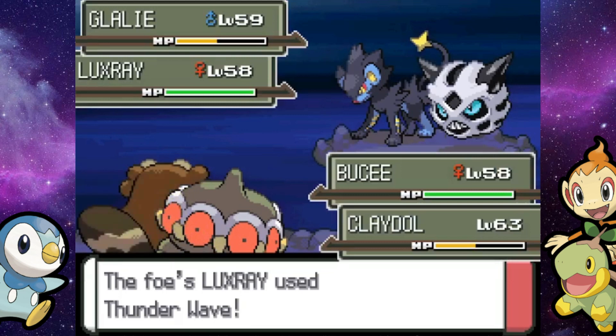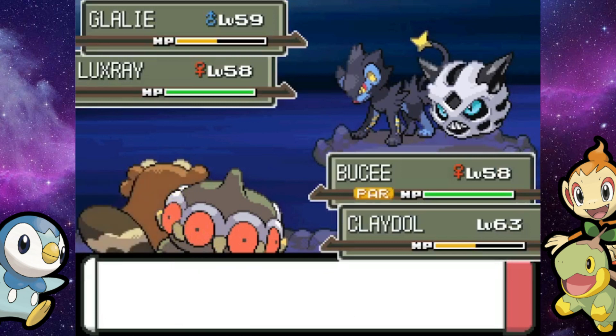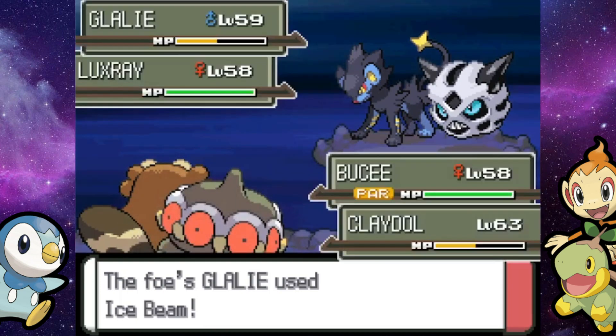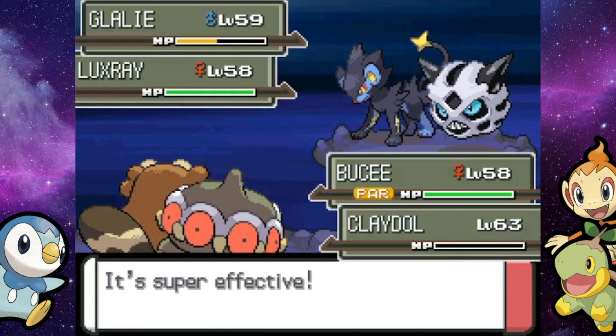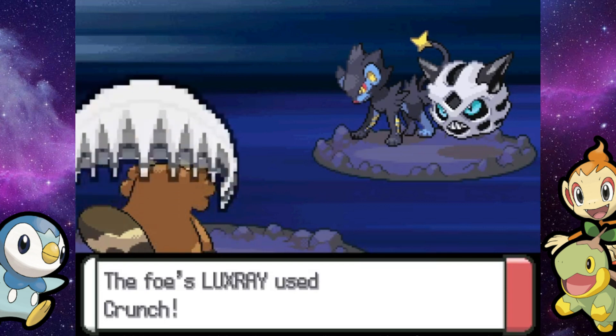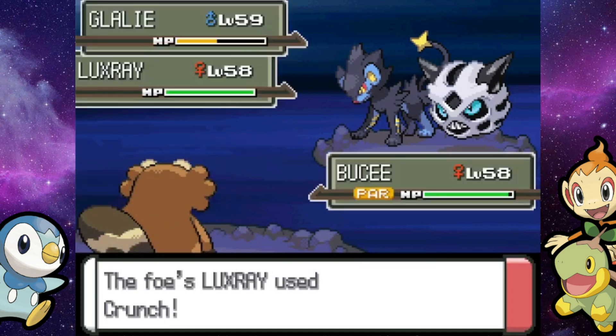Are you kidding me? Another Return will do the trick unless we die first. There's like 20 trainers in here, and it takes a while to scroll through the list and see what moves these people have. Down goes Glalie — one of the five mons taken down.